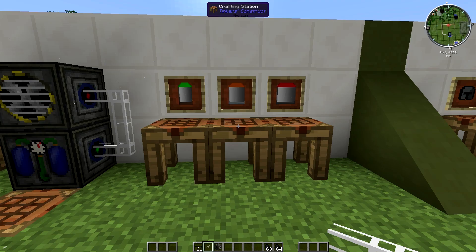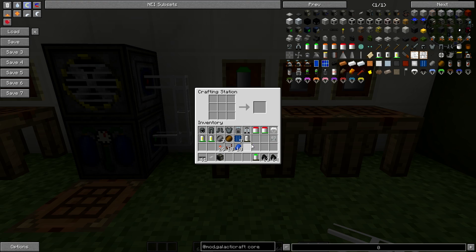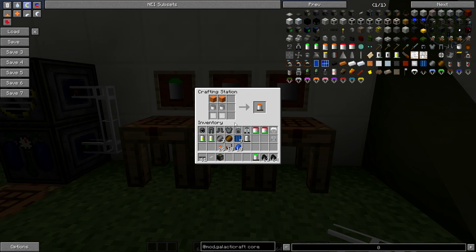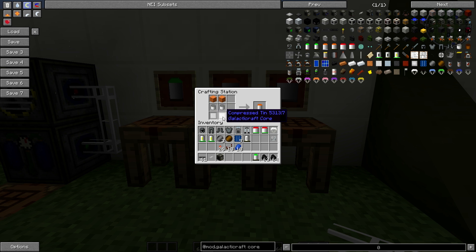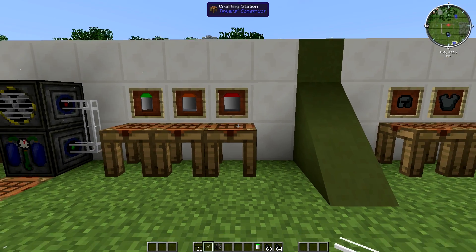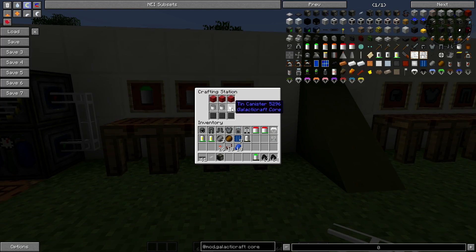We'll find out how much they store right now. These are pretty simple to make. For the light one you need one piece of compressed copper, one tin canister, and one lime wool — that makes one light oxygen tank. For the medium you need two orange wool, two tin canisters, and two compressed tin. For the heavy one you need three compressed steel, three tin canisters, and three red wool. They're not too expensive to make if you've got tons of iron.